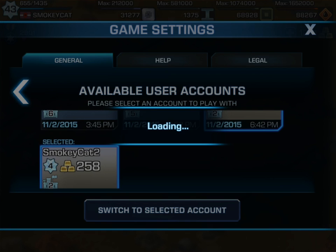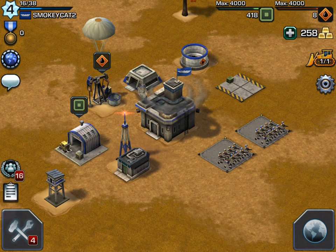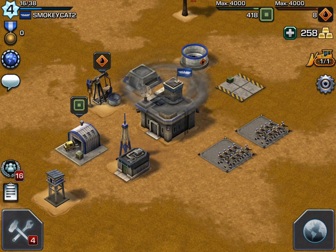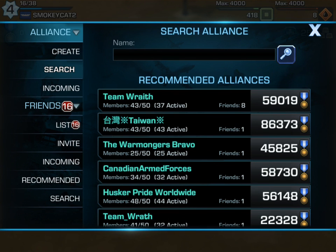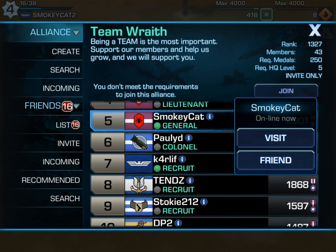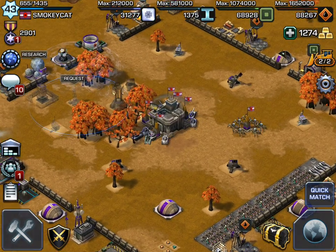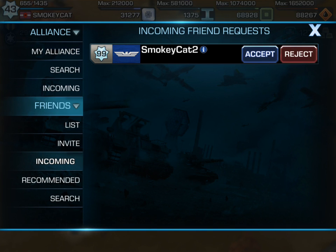I can go back to it and open up this account. An important thing now that you have a second account is to friend your other accounts. Most of my friends are here, and you can see Smokey Cat — I'll go ahead and hit friend, which will send an invite. And here, underneath the wreath icon, I have an incoming invite from Smokey Cat 2.